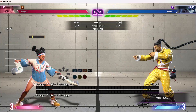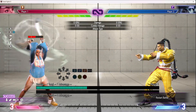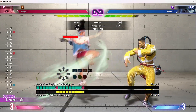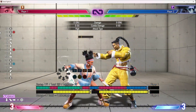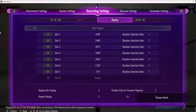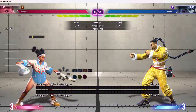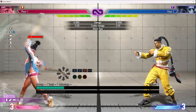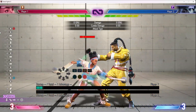You have a couple of approach options. You want to get in range and you can do a button into wind condor spire, but all of these will lose to Drive Impact on reaction. You can get away with some of them, but it is reactable.